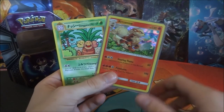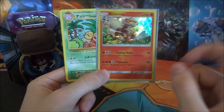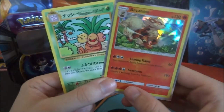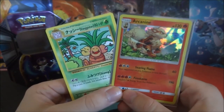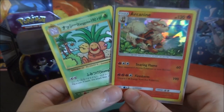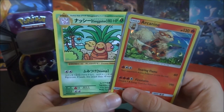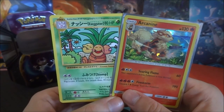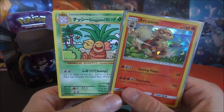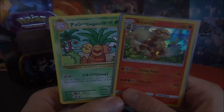To summarise this Lunala tin, we got one Secret Rare and a holo Arcanine — not too bad. Two hits out of four packets is always good. Please subscribe if you haven't already and share this video because it will help me out a lot. I've been Psychmatoad — I'm out.